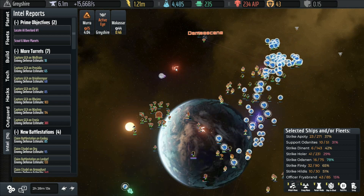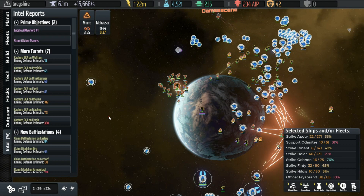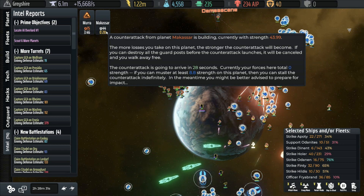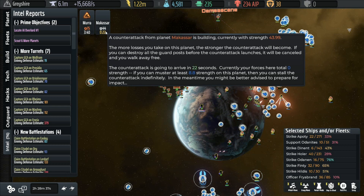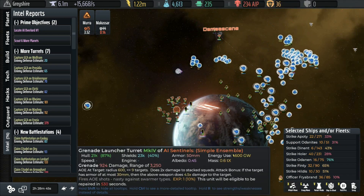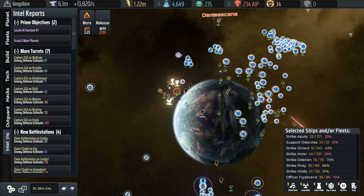And now it's no longer invulnerable, and we can continue on with the operation. This is a counterattack assault — current strength 4,399. We have to muster at least 8.8 strength on the planet, which we're not going to have in that amount of time. Counterattacks are related to how many losses you take on a planet and whether you knock everything out, and so on and so forth.